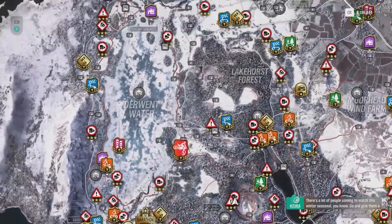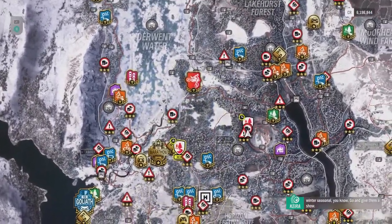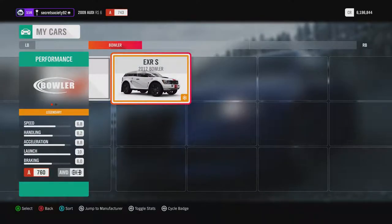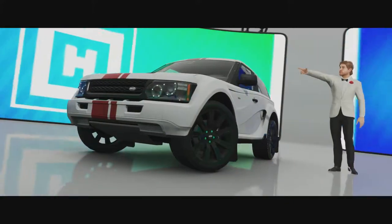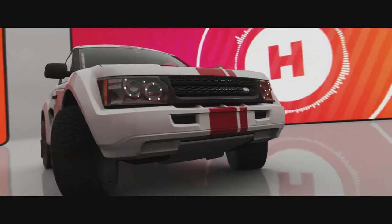There are lots of people coming to watch this winter seasonal, so let's give them a show. The first race is the quarry cross-country circuit. We're in the Bowler, so 550 horsepower from a 5-litre V8. It doesn't weigh all that much for a car of this size and it has plenty of torque. I'll edit into the next race and then the final one after that — no point boring you guys by driving around between each race.